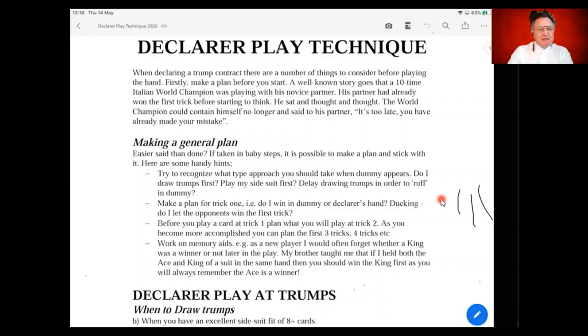A general plan for declarer play will often depend on the approach, and the approach depends upon the style of hand you're playing. In a trump contract, you have to understand whether this is a hand where you should delay drawing trumps, whether you should play a side suit first or the trump suit first. In no trumps, there are puzzling situations: should you play your longest fit with your best cards first, or build tricks in another suit? These are the things we're going to discuss.